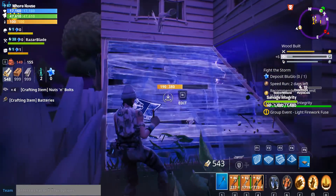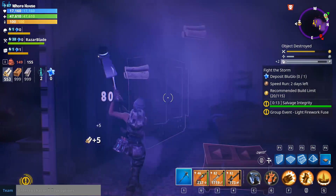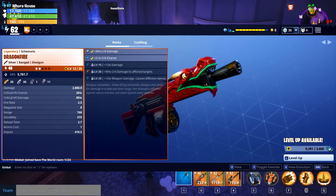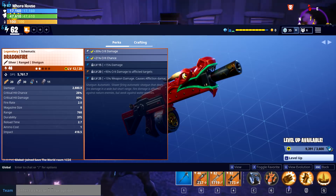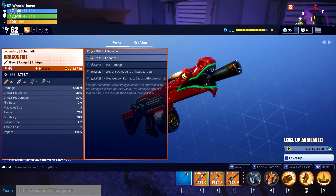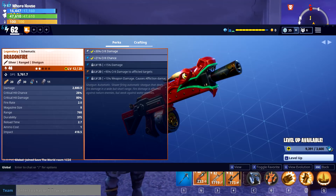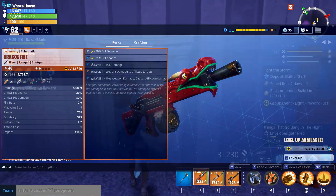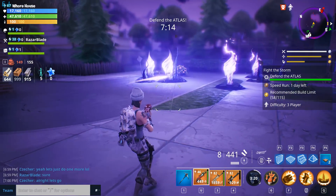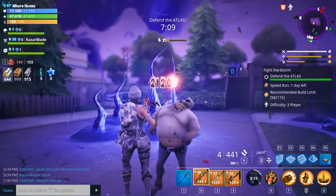This weapon has no notable features, nothing distinctive about it except for one little thing: the level 20 and level 25 perks. The perks here are going to be static, so every single Dragonfire out there will have the same exact perks. For level 20, we have plus 90% critical damage to afflicted targets. And at level 25, we have weapon damage that causes affliction damage for 6 seconds. So that right there is the saving grace of this weapon. It's very up close and very personal, and that's about it.